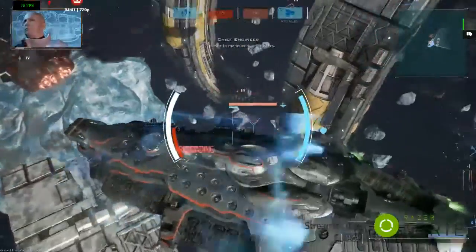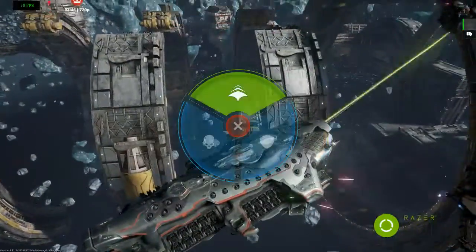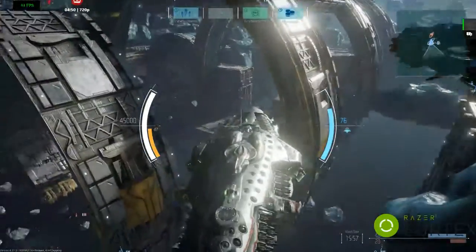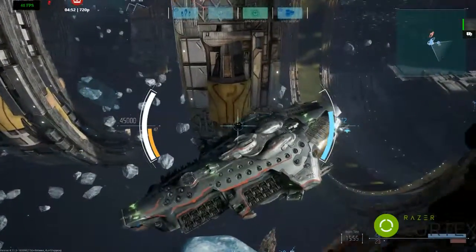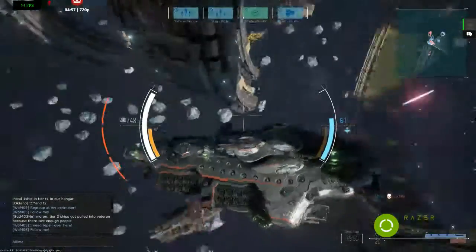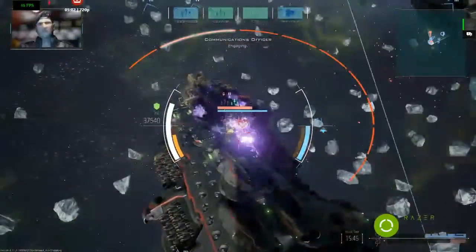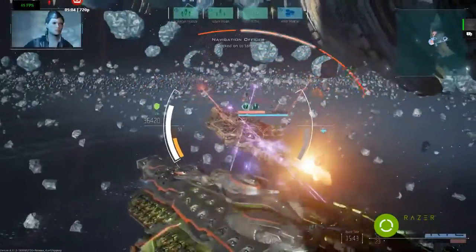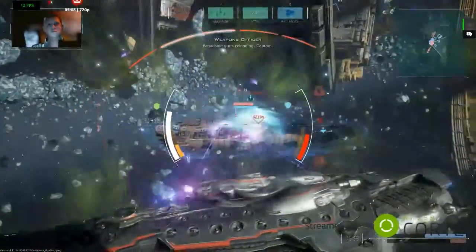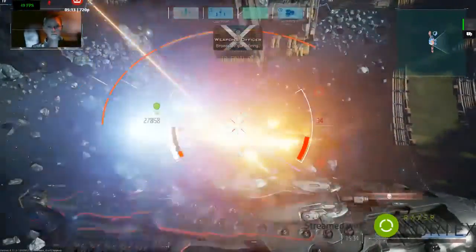That got him. Hostile artillery cruiser is going down. Full power to maneuvering thrusters. Some repairs wouldn't go amiss. We could use some company, Captain. Vulture missiles locked. Locked on the target. Broadside batteries fire. Broadside guns reloading, Captain. Broadside guns firing.